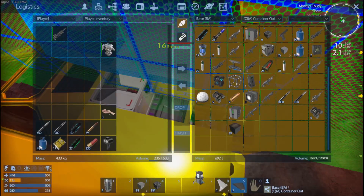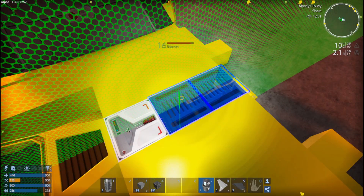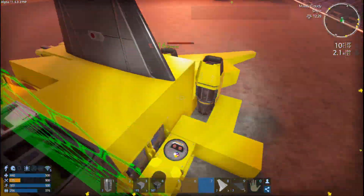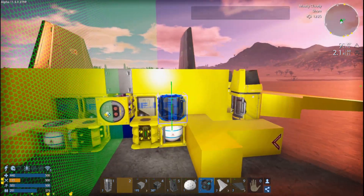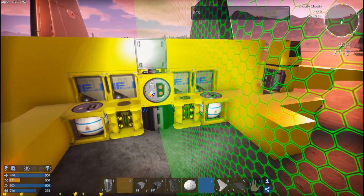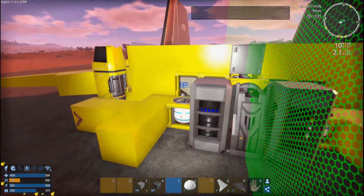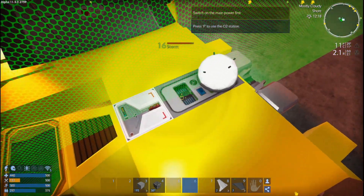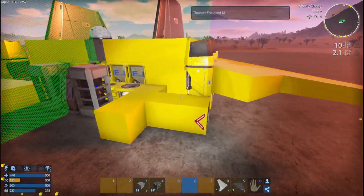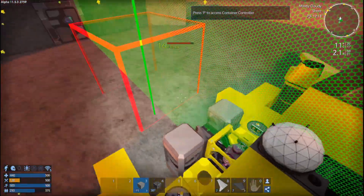We haven't even put the generators in. That's the O2 tank. Do we have a wireless connection? Yes. We have a detector and an armor locker. The wifi can just go down there, the generators can go right there, the armor locker right there, and the detector will look good on top. We'll just put the O2 works right there. Now we need to do some contouring — 7,000 lifting capacity, that's plenty.